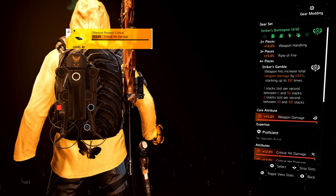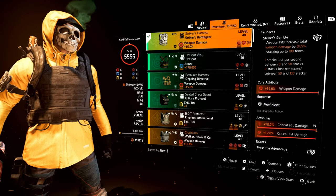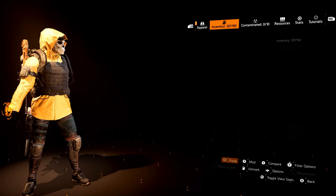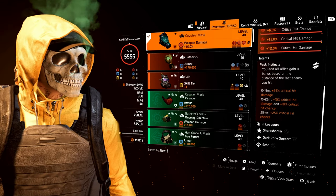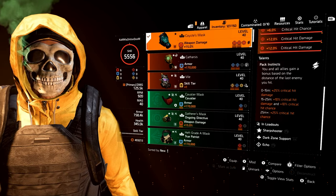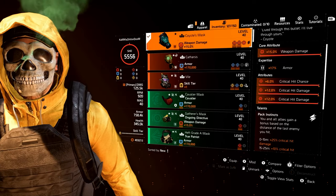You will lose stacks over time. As far as the attributes: max weapon damage for the core, max crit hit damage with a max crit hit damage mod. For the gloves, max weapon damage and max crit hit damage. For the chest piece, max weapon damage and crit hit damage with a max crit hit damage mod. For the holster, max weapon damage and crit hit damage. Now, looking at the mask, we are using the Coyote's Mask. The talent is Pack Instincts — based on distance from the enemy you are shooting, you get a buff: either crit hit damage, crit chance, or both. Because we're going to be so close with our weapon, we're typically going to get the 25% crit hit damage.